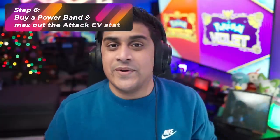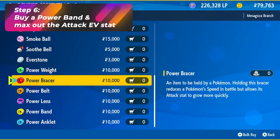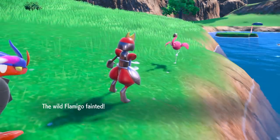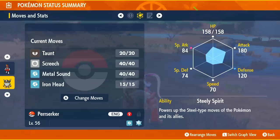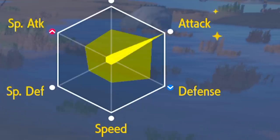What we're trying to do is optimize your Perrserker so it can do maximum damage along with everyone else's Perrserker. Step 6 is EV training. Go to the store and buy a Power Band, slap it onto your Galarian Meowth or Perrserker, and go out into Area One. Fight about 28 Flamigos — those Flamigos give about +2 EVs in Attack each. Once you knock all those out and check your stats, you should see your Attack is maximized and sparkling, meaning it's completely maxed out. Make sure you're not battling anything else to mess up these EV stats.